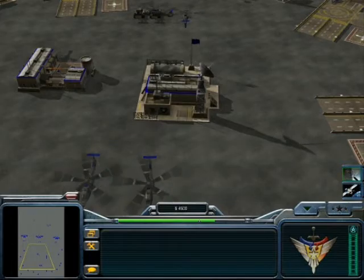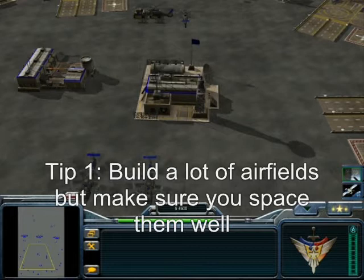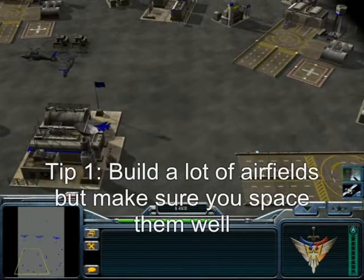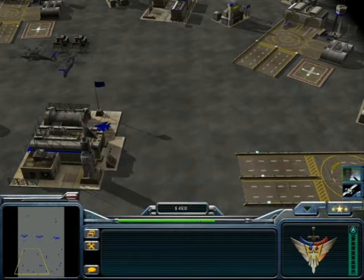Here are a few concerns when building General Granger's base. You'll want to build a lot of airfields, but most important is to space them well. Because if the enemy launches an attack — such as A-10 Thunderbolts, Petro Gunship, whatever — just make sure they can only destroy one airfield.